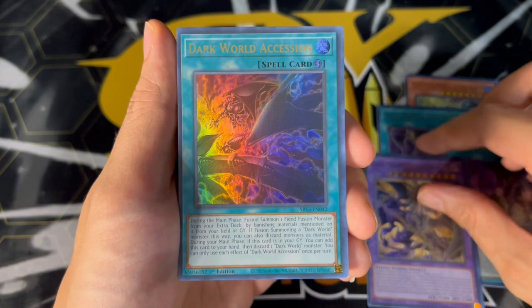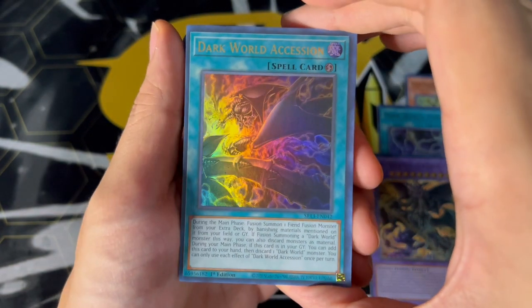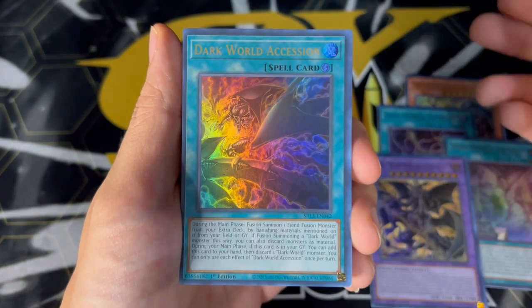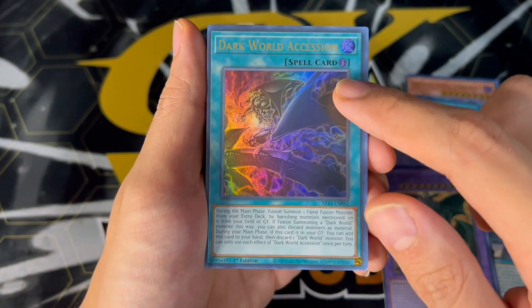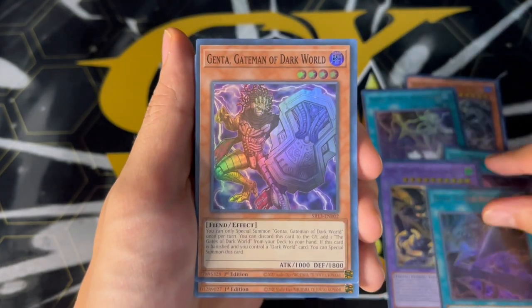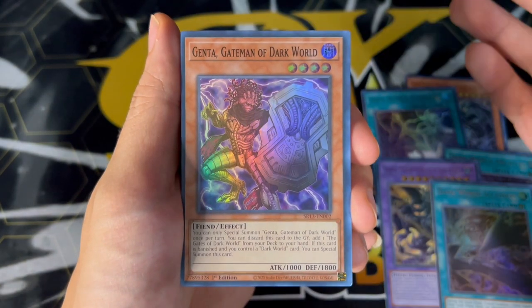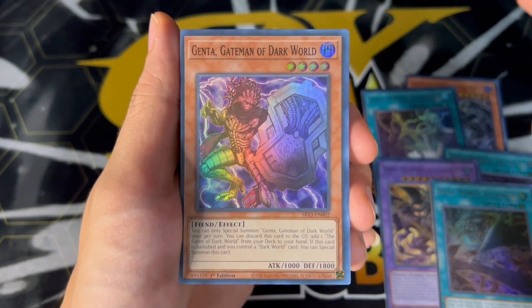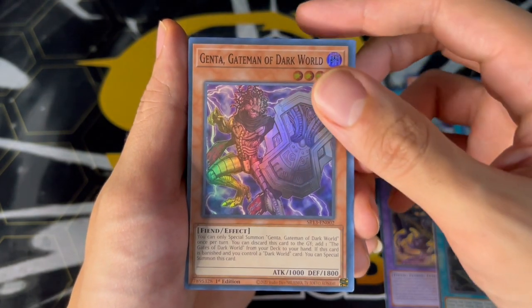The next card is the Ascension. Ascension essentially is the fusion card for your Grapha. During the main phase, you can fusion summon a fiend monster from your extra deck by banishing materials from the field or graveyard. The really cool thing about this is that it's a quick play, so you can still fusion summon on your opponent's turn — it just says during the main phase, it doesn't have to be during your main phase. Then we have the new one, Genta. Genta is a really powerful card. It's essentially a giant Rex where if it gets banished, it special summons itself, and it also gets to add a Gates of the Dark World if you can just discard it from your hand. This card is absolutely insane. It gets you to Gates right away.